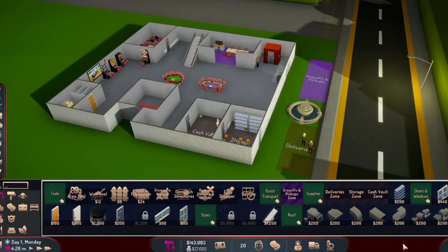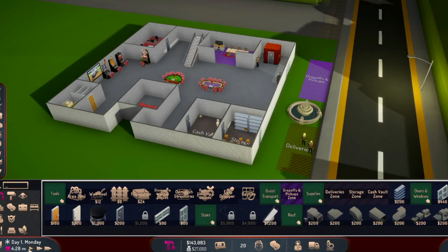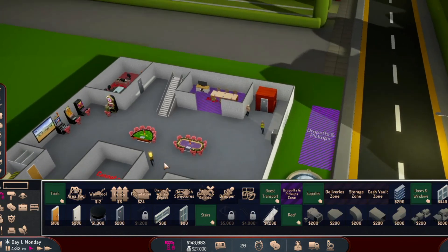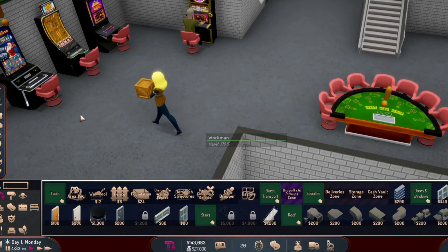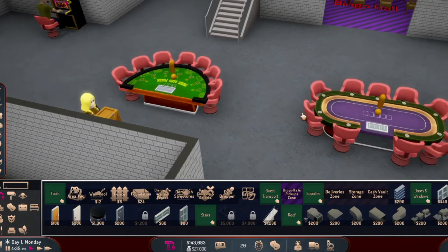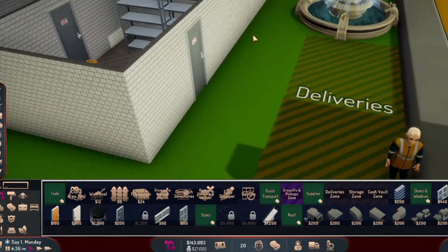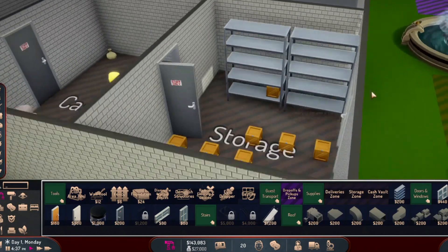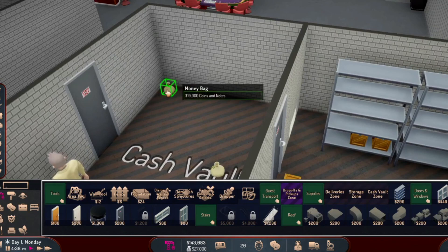It looks like part of my thing was getting cut off — it was on pause, that's why. There we go. So cute, look at her with her package — where are you going? Maybe changed her mind. We got this person standing around for deliveries, and this must be the money they're getting.